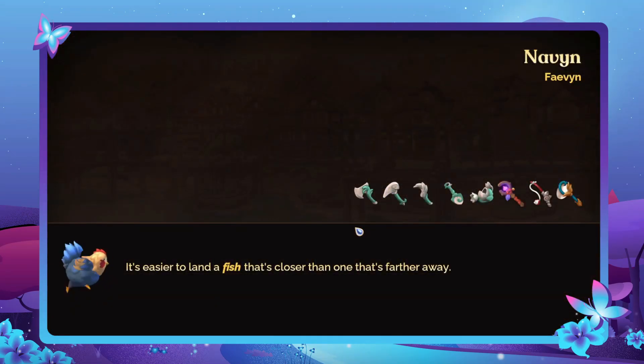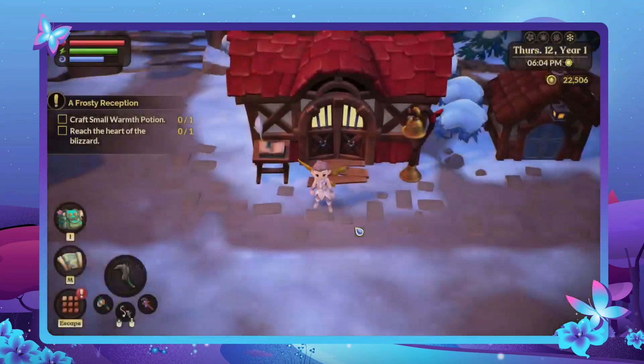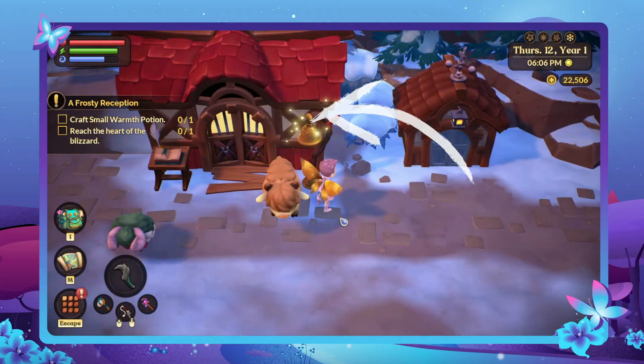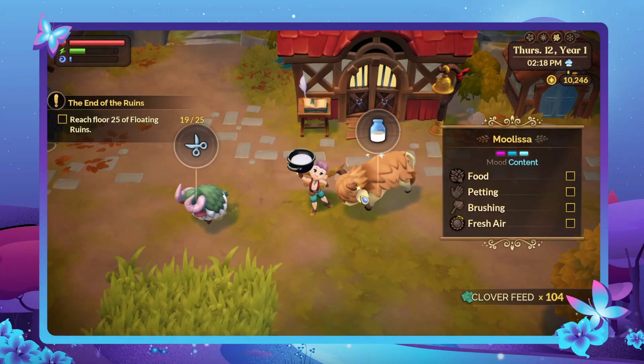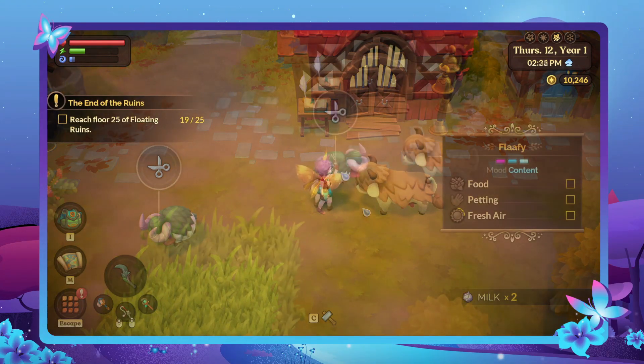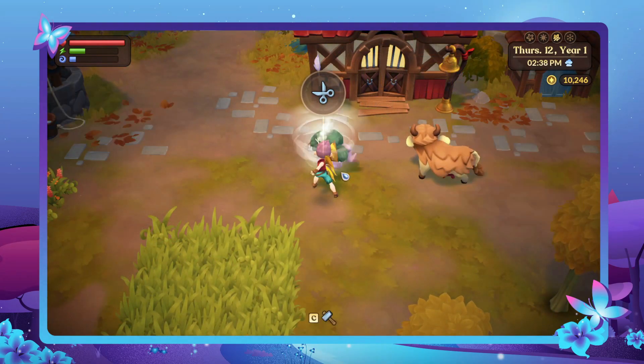Just like before, if your animals have not come outside on their own on a non-rainy or non-snowy day, you can ring the bell three times to get all six outside. After a baby namu grows up into an adult it can be magically milked, and woollyhorns can be sheared for wool. The happier they are, the more you can collect from them.